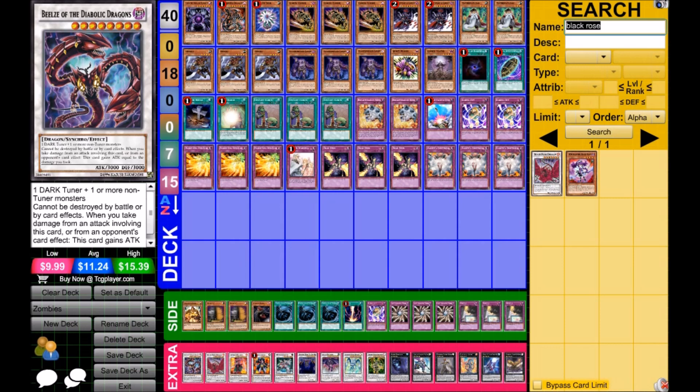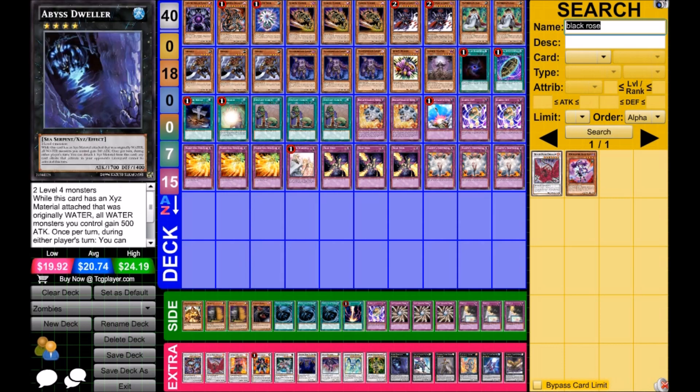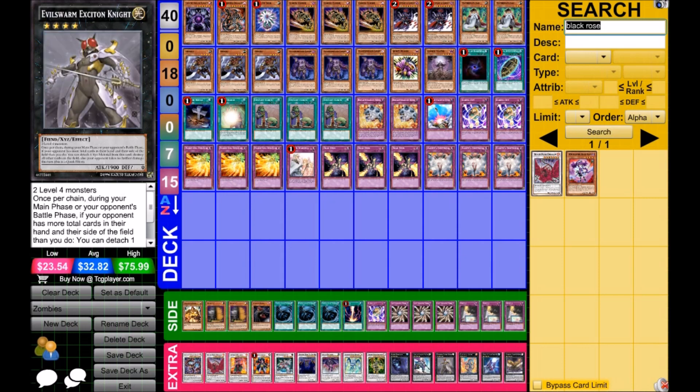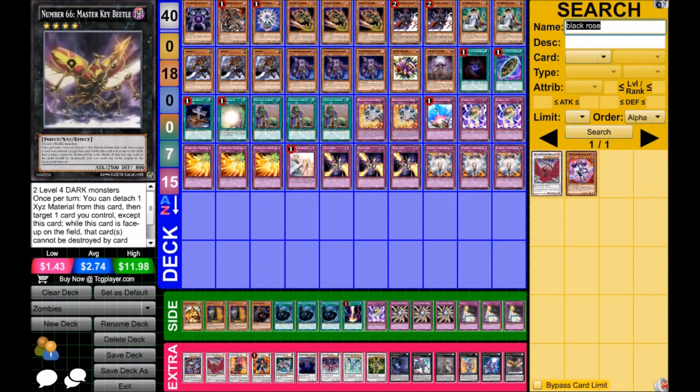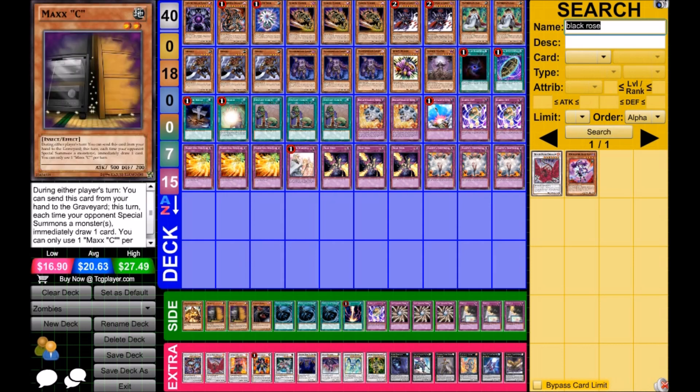Beelze is absolutely the nuts right now — not many monsters can flat out deal with it. Against Burning Abyss you have Thought Ruler Archfiend, which is definitely one of the most busted level eight synchros right now, and it's huge in time. You don't use the extra deck as much as I thought you would — I included the most important ones, cards that shut down game mechanics, can be blowouts, or soft-lock opponents, like Dweller and Master Key Beetle with Vanity's Emptiness. The questionable side deck cards are probably the Maxx C's — there's not much water floating around, and against Burning Abyss it's only good if they leave monsters on board, which they don't always do since they're floaters.